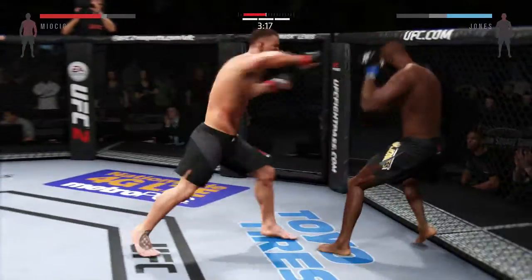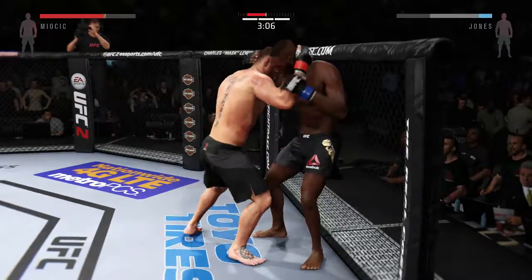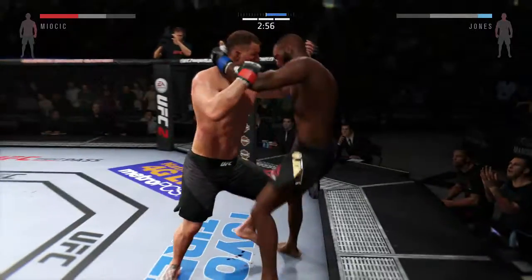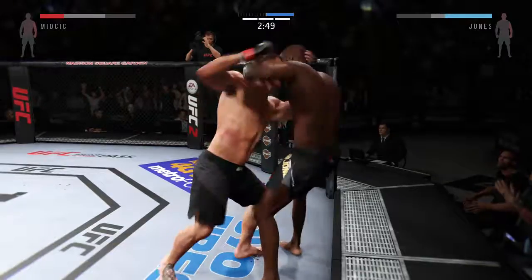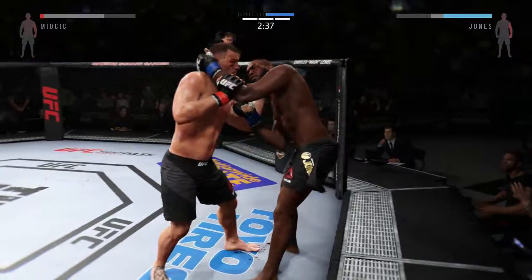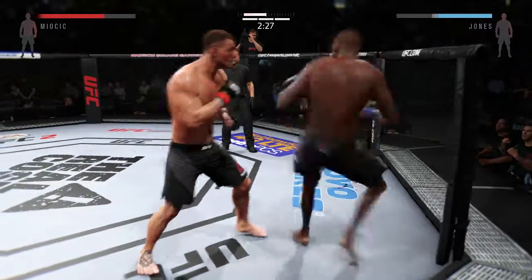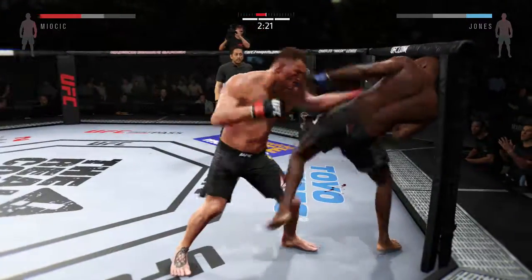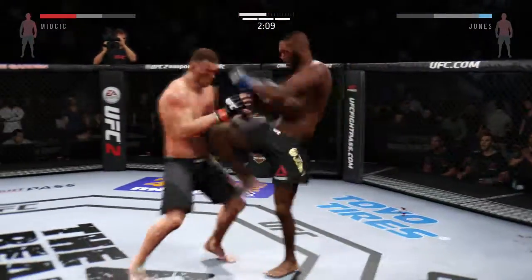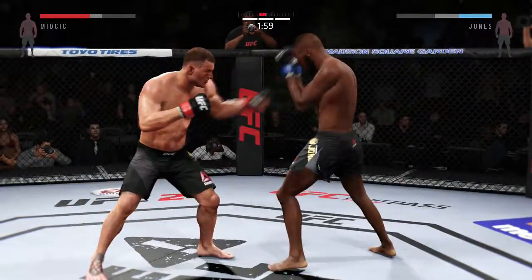What a great job mixing things up. Closing the distance — he's got the clinch. Good knee. Nice knees. Miocic's body continues to get punished — there is some serious bruising. He's defending nicely. Miocic with the hook from the clinch. They separate. Powerful kick to the body for Jon Jones. Miocic with the inside leg kick — right behind it, and he goes up top with the kick. Right into the midsection — nice body kick.